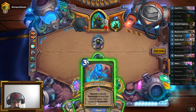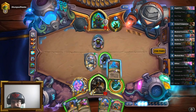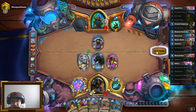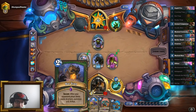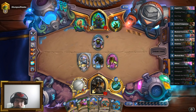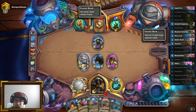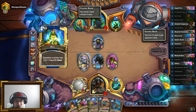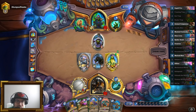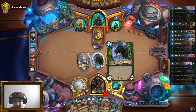I'm going to play Safeguard as well as Nine Lives. Get another Mechanical Whelp, get a 7/7, go face! I'll keep Multi-Shot — the weapon tore down for Multi-Shot. Five damage is a lot. It is quite appreciated. Don't forget, we're playing a control deck so this is fine. You can kill the Safeguard just trading into it, but I get another taunt, and it'll be a little bit more complicated for you to get to the rat.